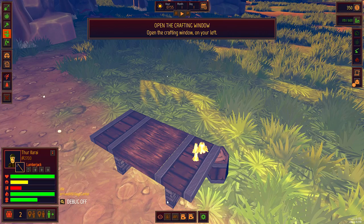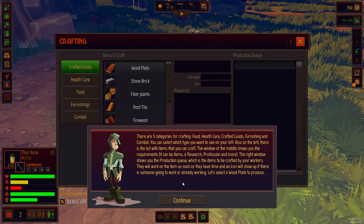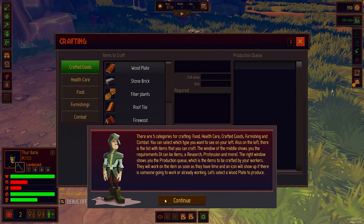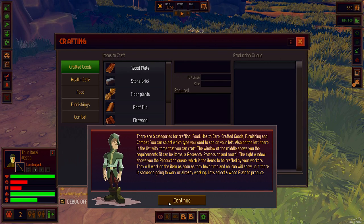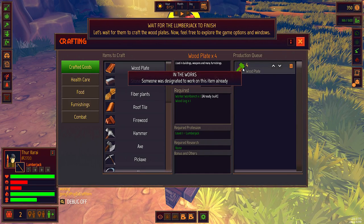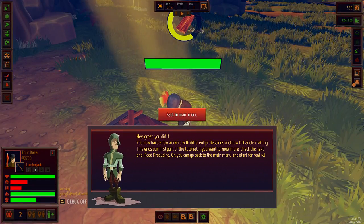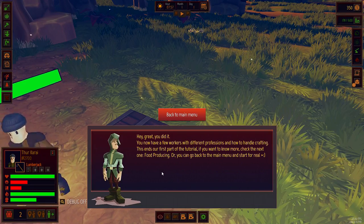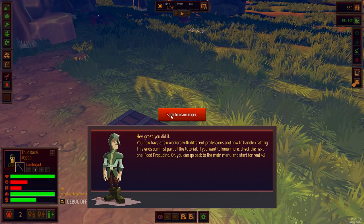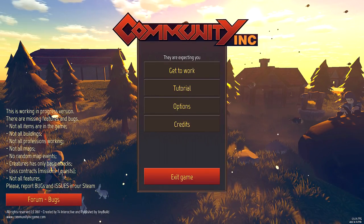Now we have a new worker bench built. This item can be used to craft a lot of other items. Open the crafting window - there are five categories: food, healthcare, crafted goods, furnishing, and combat. The middle window shows you the requirements, and the right window shows the production queue. We want to build a wood plate - we have a workbench and one wood log, and we only need a level one lumberjack. Hey great, you did it! We now have workers with different professions and know how to handle crafting. This ends the first part of the tutorial. Should we just start for real? Let's dive straight in!